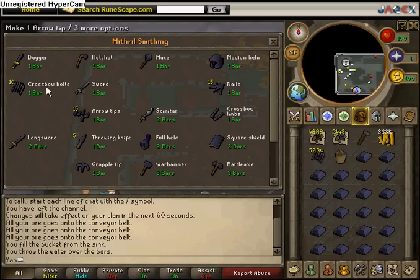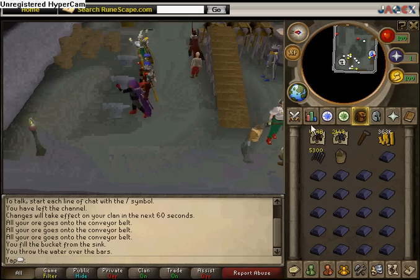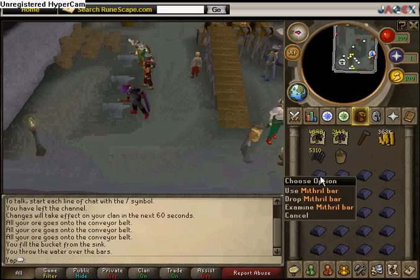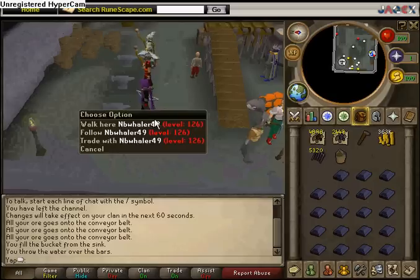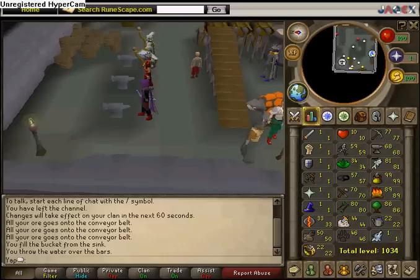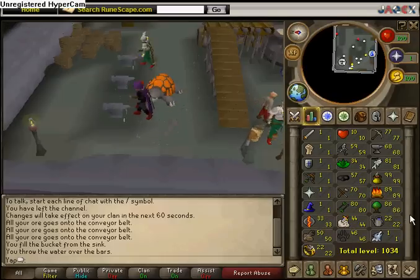Then you come over here and make all the bolts. You make 10 per bar, so you make a little bit of profit — depends on who buys them. Anyways, here are my stats since you've seen my last progress video. This is kind of like a progress video and a blast furnace guide combined.